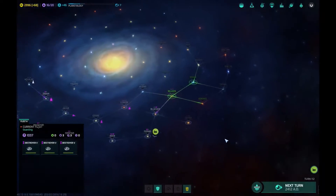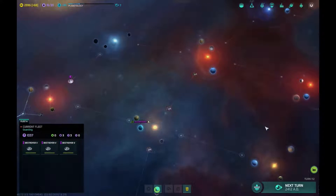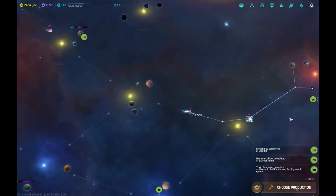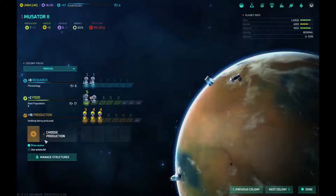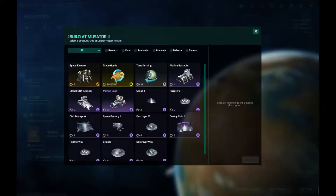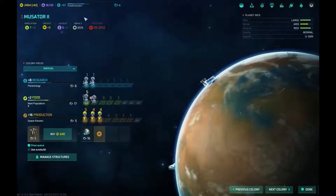Although sometimes it is nice to venture out early and take some of their stuff before they can get into yours. But, you know, it's all different ways you want to play. Morale is lower than I would like it. Let's throw in a space elevator. Terraform — zero pollution though, that's good.